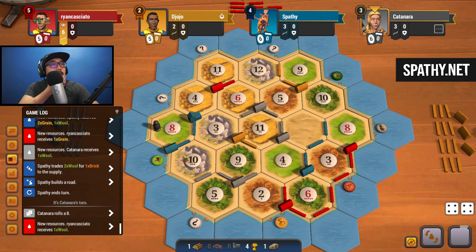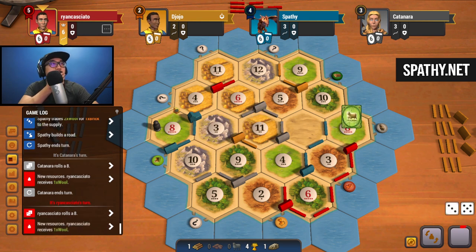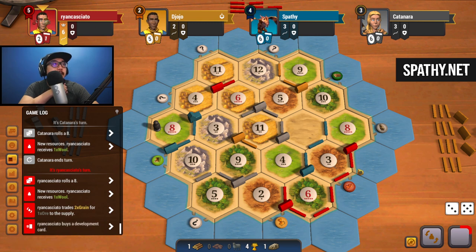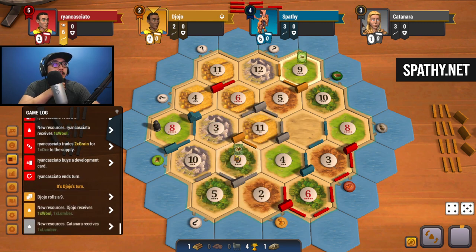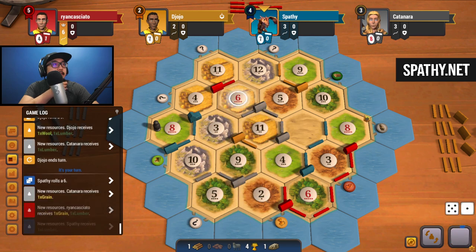Eight - we get blocked off on that eight roll once again, just trying to look for brick. We need to start buying dev cards. Eight again - two eight rolls in the same orbit. Two grain for an ore - they're starting to buy dev cards and gonna keep road, maybe trying for army. Nine - nothing for nine. We're going to need to keep that ore so we could buy a dev. Six - getting a wood for six.